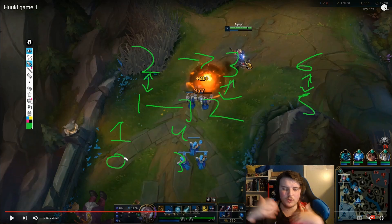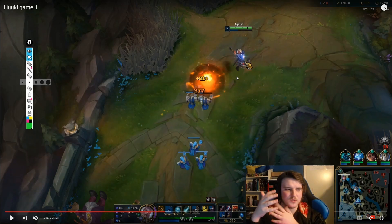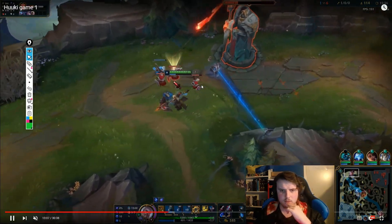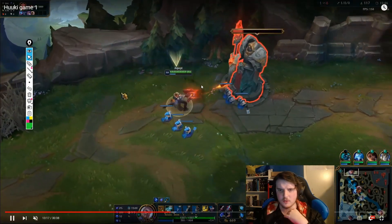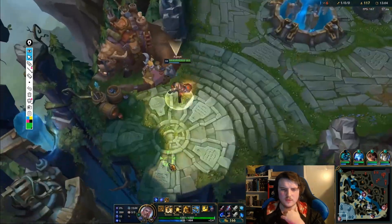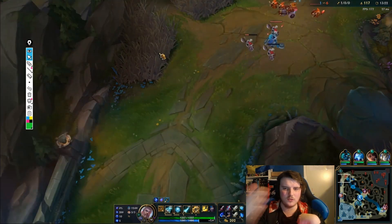When you're at one item and the enemy has zero, you'll crush them — that's universally true. But at four items versus three, it doesn't feel as impactful. Keep that item lead as tight as possible — don't let the enemy accelerate at the same rate as you, because it makes the lead feel smaller. I explained this in my Nidalee guide: Nidalee curves fast and you need to start denying opponents quickly. The general rule: if you're ahead, play to keep opponents behind rather than just to get yourself even further ahead.